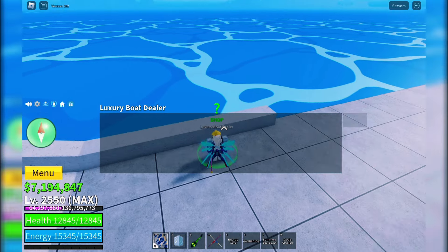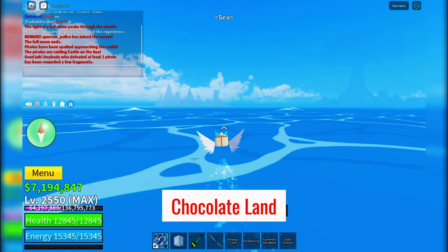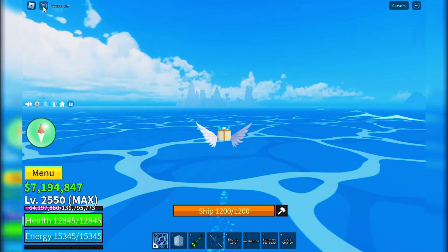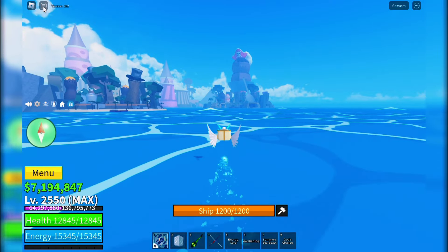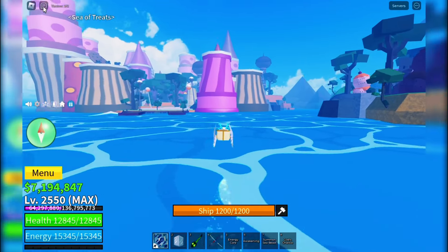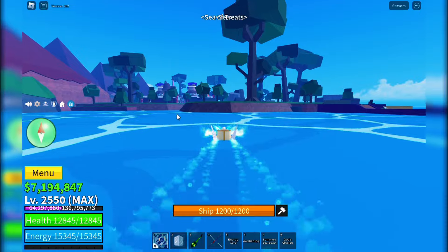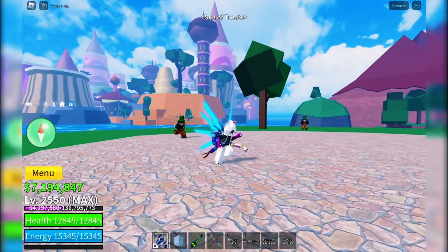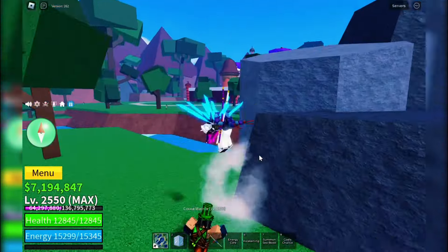First things first, you'll need to make your way to Chocolate Land in the Third Sea. Once you're here, head straight to the Sweet Crafter NPC. This guy is your main man for crafting the Sweet Chalice.